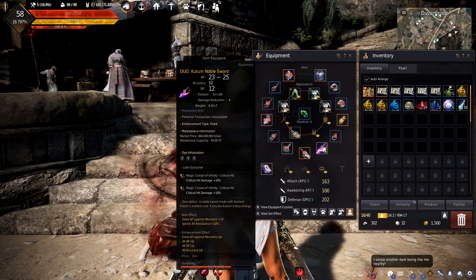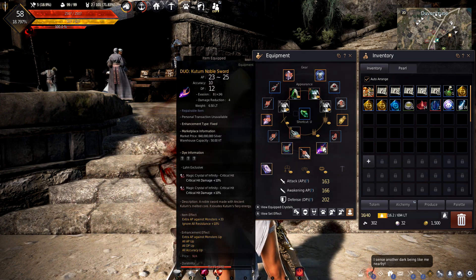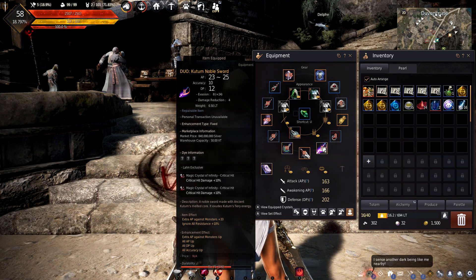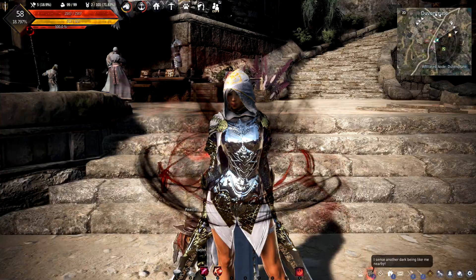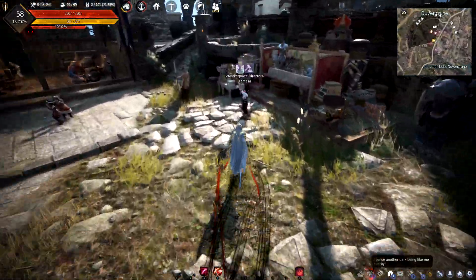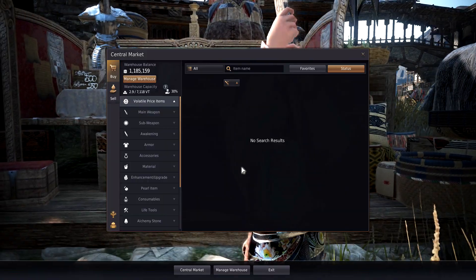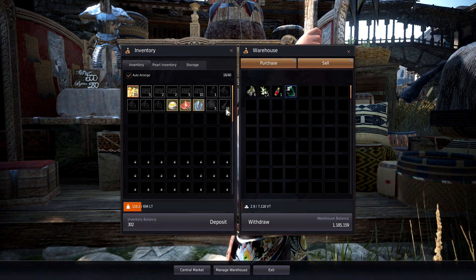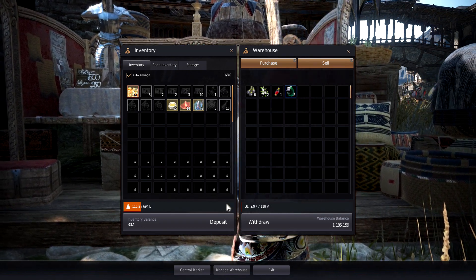We're going to be selling this very soon. Once we get its durability back up to 100 — we're currently at 71 durability — we're looking at needing around 36 to 40 mil to afford all the memory fragments. We only have 1.8 mil right now, so we need to make about another 30 to 40 mil.